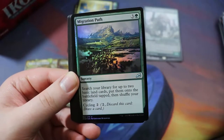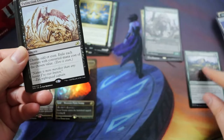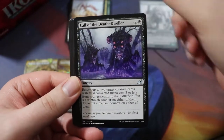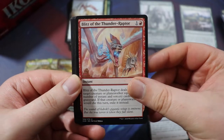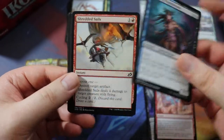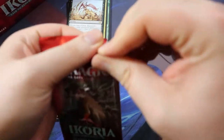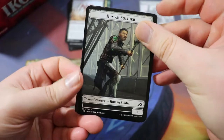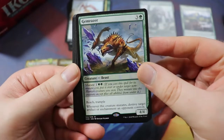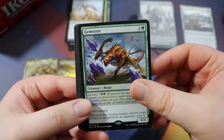We have an Island, Migration Path — an okay ramp card. I'm putting this in the normal foils — first regular foil I've gotten. Another Extinction Event — second one, not too bad. Probably play that. Call of the Death-Dweller, not too bad. Blitz of the Thunder-Raptor. Cunning Nightbonder — love the art on this card, I love this weird four-eyed Bloodborne ghost dog thing. I think it looks really cool.